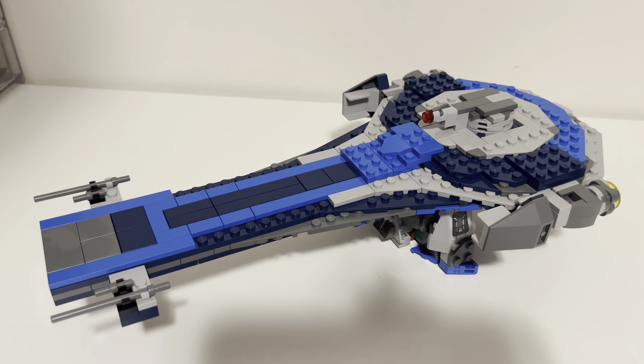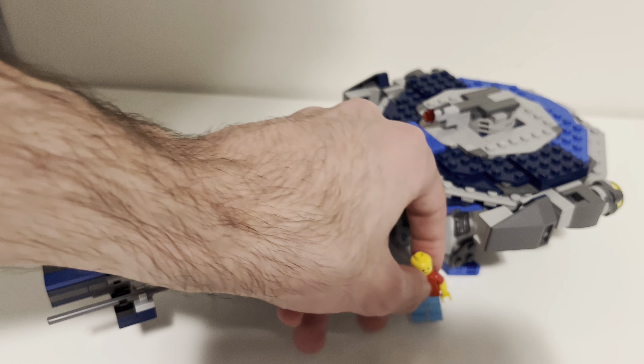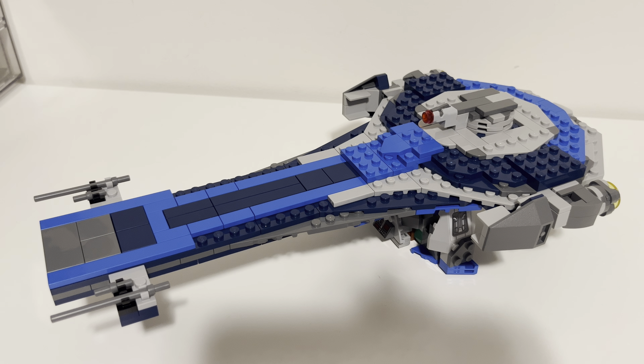This is a Guafian Death Gang Starfighter. I have very little information to give you on this ship. It's mini scale or micro scale, so it's not meant for minifigures. Let me get a minifig here — Mr. Generic — you can see he's pretty small compared to this thing, and there's no way he can go in here.